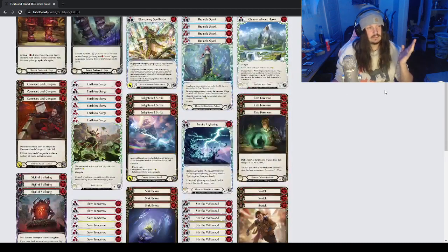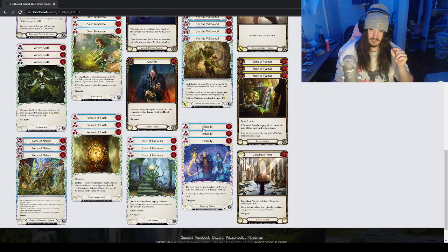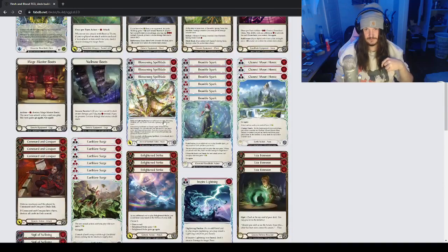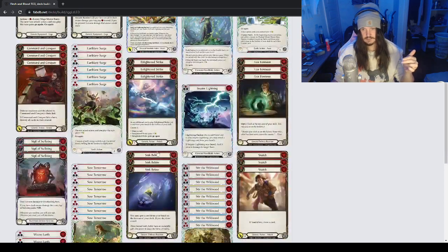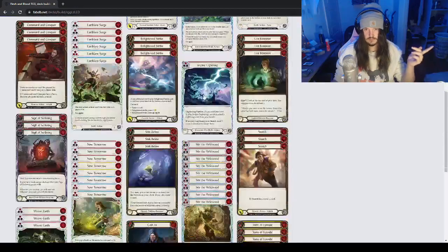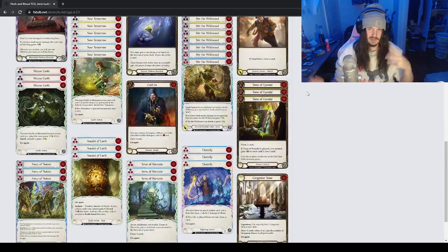You've got your full earth package — Channel Mount Heroic — nothing too innovative, but you do have a very small lightning package where you can go Electrify, you have Blossoming Spell Blade, and you can go Inspire Lightning. I play my decks extremely defensively — that's how I try to hedge in games. You've still got your Sigil of Sufferings, your Fate Forseen, your Sink Below, plus blowout cards like Snatch, Light Strike, Command and Conquer, Blossoming Spell Blade, and I think nine Stir the Wild Woods.